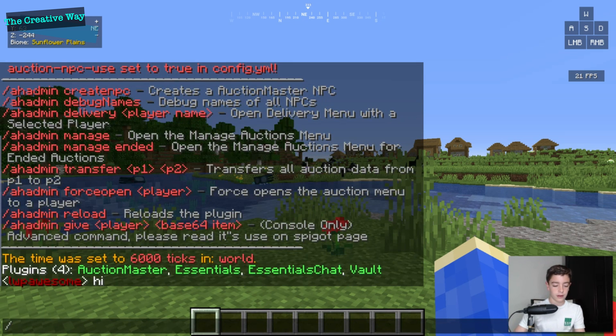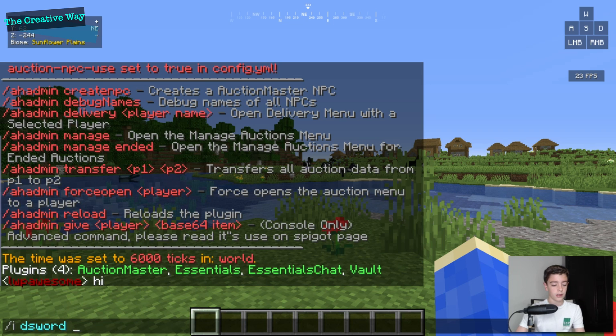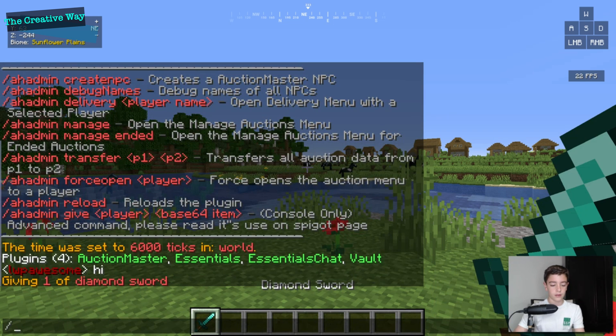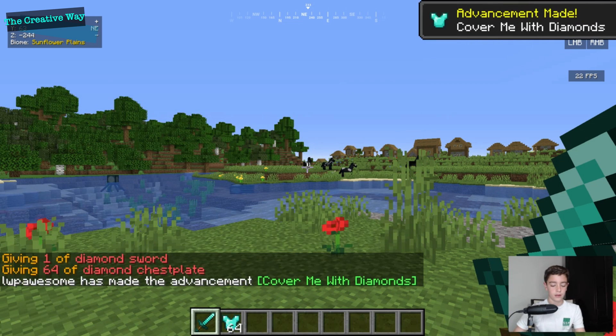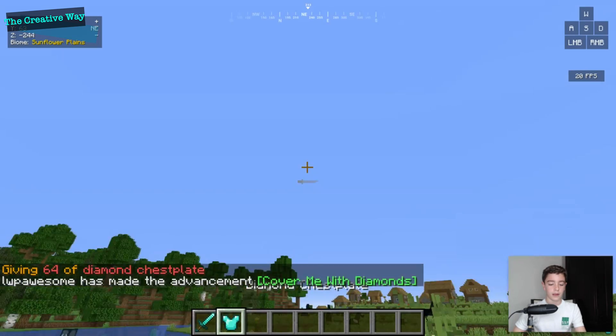Let's give ourselves a diamond sword and a diamond chestplate for the demo. It gave us 64 — we don't want that — there, now we have one.